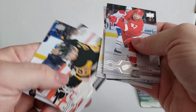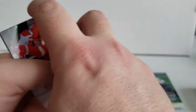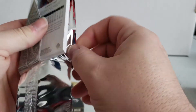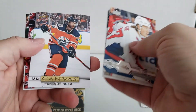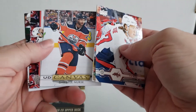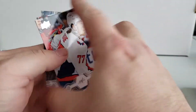In this pack we have a Sidney Crosby — look at that Crosby! So far in this box, out of the first six packs, we've got three Young Guns, a Shining Star, and two blank packs. We also have an Upper Deck Canvas of Darnell Nurse — okay, not too bad.